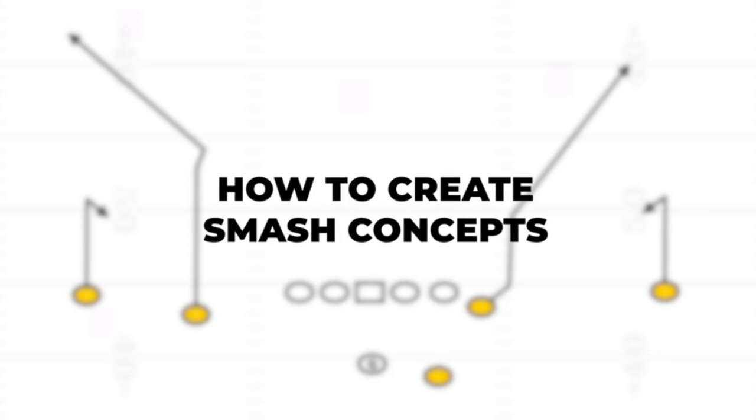As you guys may recall, I talked about the smash concept in general — it is an outside receiver on a hitch with an inside receiver running a corner route over the top of them. What that does is it forces the cloud flat corner to choose low or high. Today we're going to dress this up and make it into a concept I think you guys are going to really like. Let's get into it — we're going to be talking about some makeshift smash concepts.